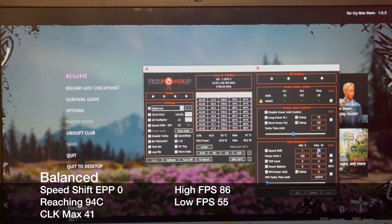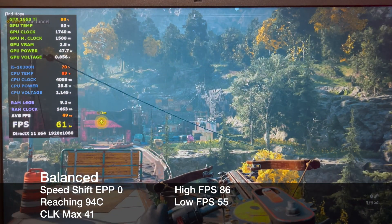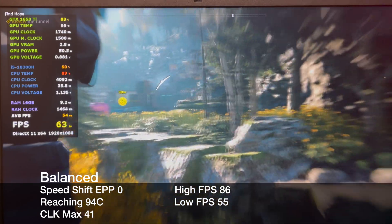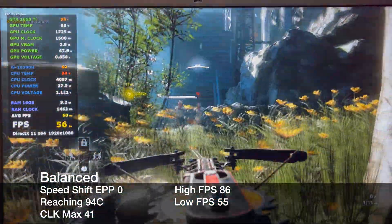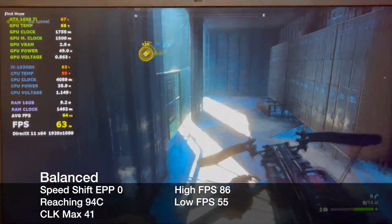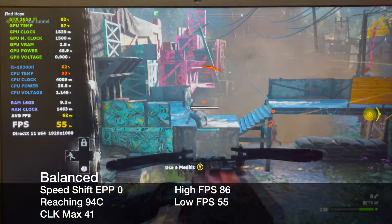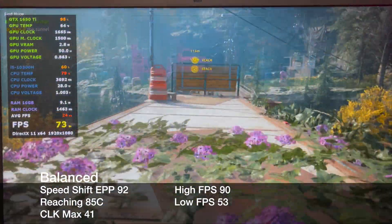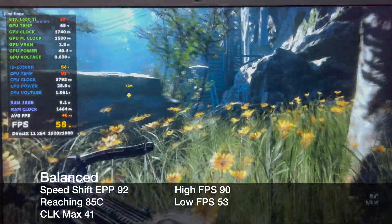Now I'm going to set the max clock to 41 and then set the speed shift to 0. This turns out pretty good with some higher clocks in the 4G range along with better FPS. Unfortunately, it does hit 94C which is over my goal. Setting the speed shift to 92, we once again drop to a max temp of 85C. Technically I would stop here, but since it has a max of 85C, I can still try to adjust.